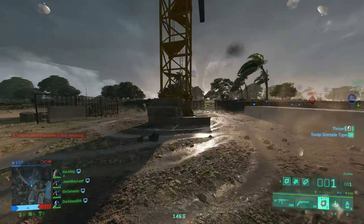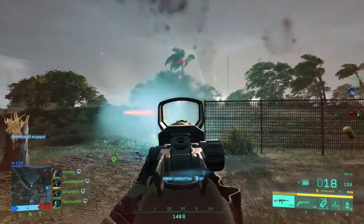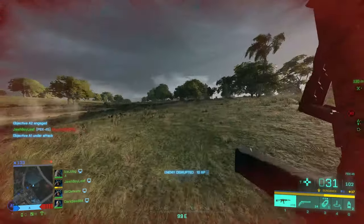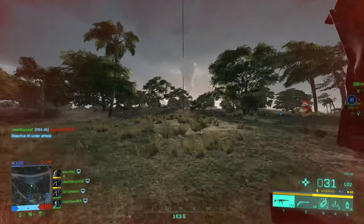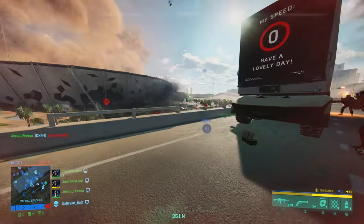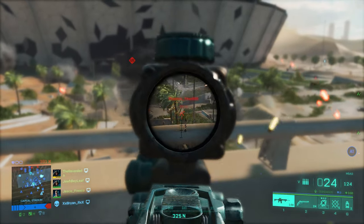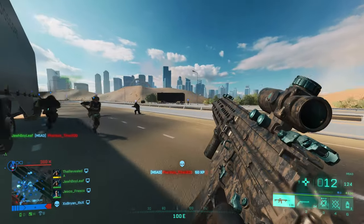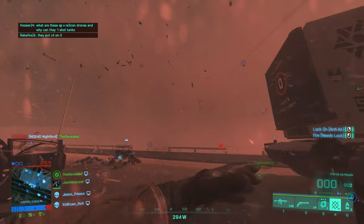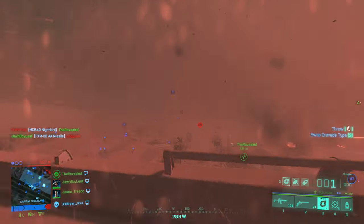The two weapons I would recommend running on Sundance are the PBX 45 and the M5A3. The PBX has great mobility and hipfire for close quarter combat. The M5A3 is great for medium ranges and has decent mobility. I would not recommend running the LC-MG or the DM7, which is the LMG and the marksman rifle, just because those two guns are slower handling. You can use Sundance to snipe, but because she has so much mobility to get into combat, you would not use her kit to the fullest potential. For gear, you could run smoke or regular grenades. For gadgets, use ammo or health crates if you are being very aggressive. Also use the M5 recoilless and the AA launchers if you are tired of vehicles, because vehicles are very strong in this game and Sundance is the best specialist to destroy them.